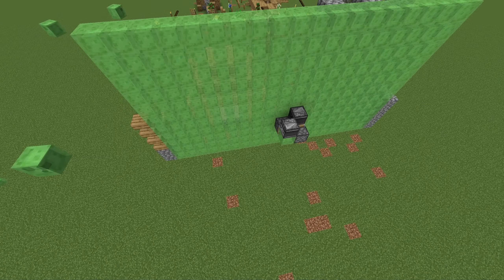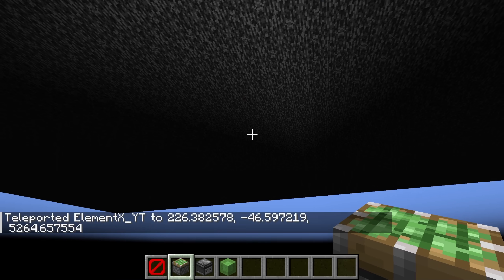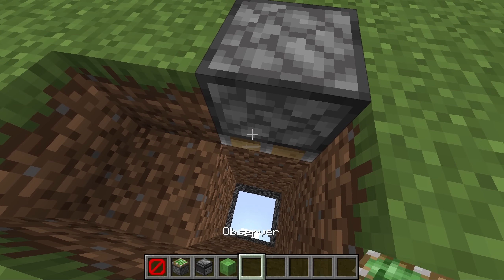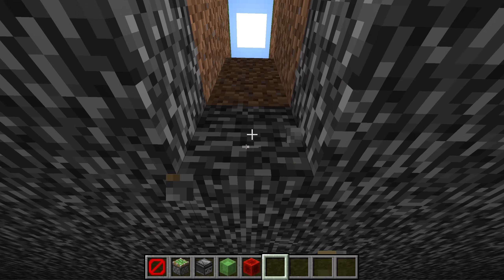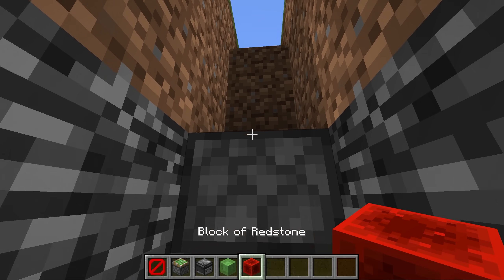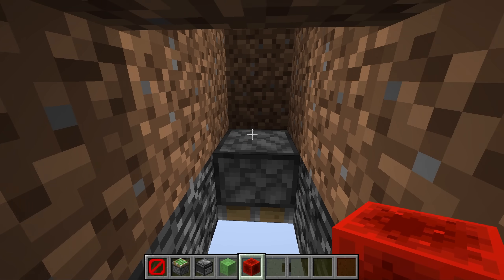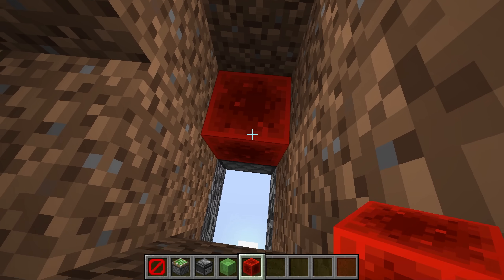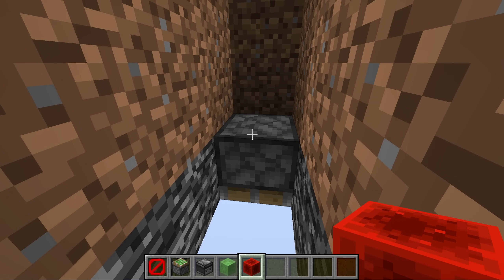It looks so weird and wrong. Since the piston can push literally anything, what happens if I make the piston push underneath? The block should just disappear - I've tried it before. Yeah, they just disappear. What happens if I do this - will the piston head just disappear? Boom, whoa! The piston head just disappears and then reappears after it's extended.